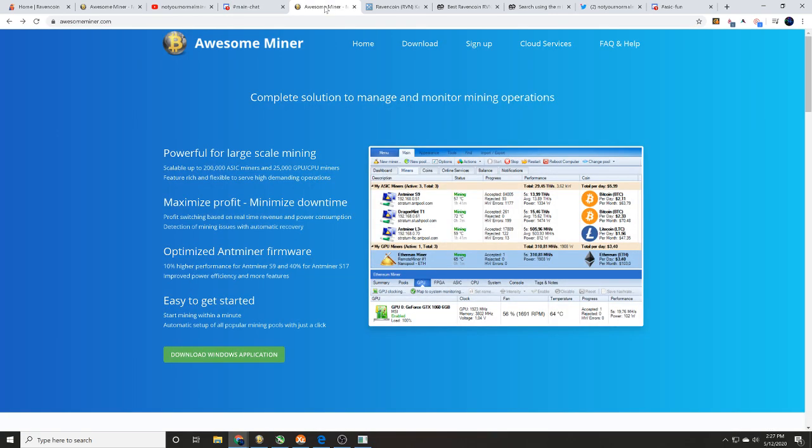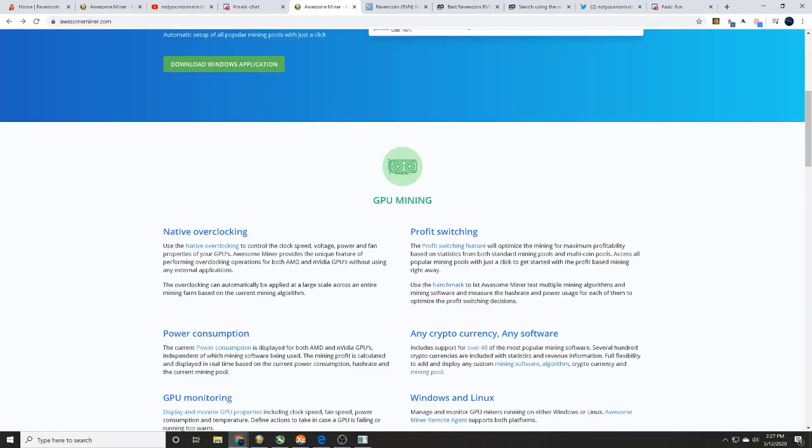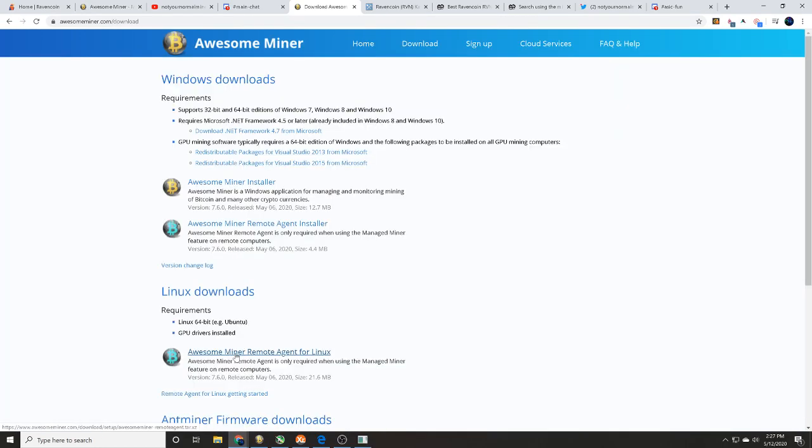In the description down below we're going to have links to all of this stuff. Please do a little bit of research and figure out if this program is good for you, and if Ravencoin is something you want to mine. If it is, click the link, hit the download, and figure out which version you want.